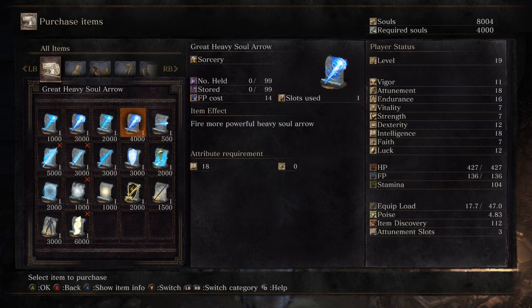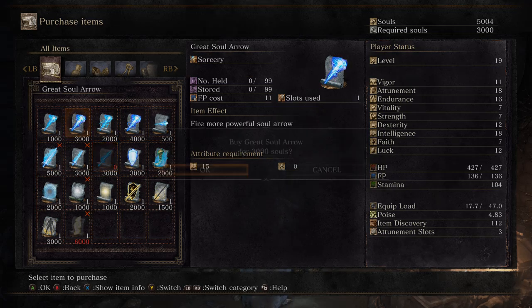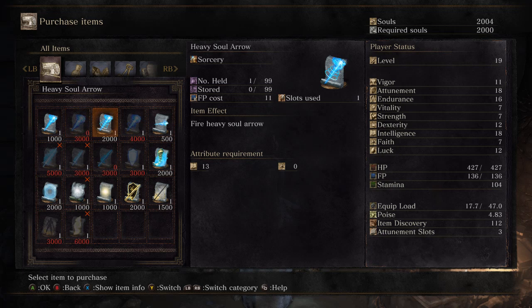I think probably the most important spells to get are Great Soul Arrow and Great Heavy Soul Arrow. You don't really want the smaller variants, especially given the FP differences when you're casting them - Great Heavy Soul Arrow casts essentially the same speed but with far more power, and that is the slowest one with the most damage. You've also got Farron Flash Sword and Soul Greatsword - when we get enough intelligence to use those, those are incredibly useful. Magic Weapon is a must have for now, so we're going to grab that. And we're probably going to get Great Soul Arrow for now, just to replace our Soul Arrow spells.